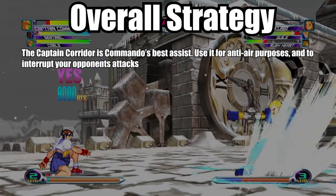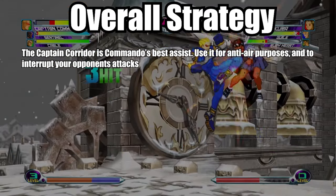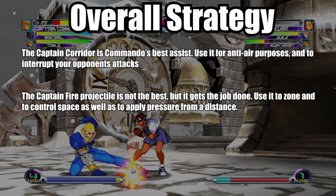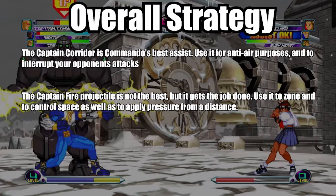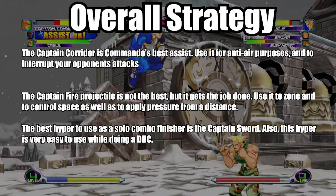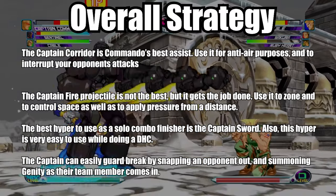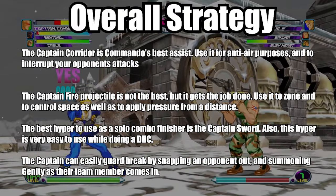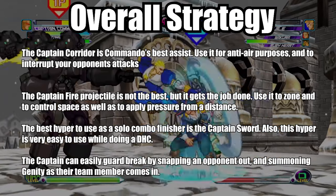The Captain Corridor is Commando's best assist — use it for anti-air purposes and to interrupt your opponent's attacks. The Captain Fire projectile is not the best, but it gets the job done; use it to zone and control space, as well as to apply pressure from a distance. The best hyper to use as a solo combo finisher is the Captain Sword, and this hyper is very easy to use while doing a delayed hyper combo. The captain can easily guard break by snapping an opponent out and by summoning Ginzu as their team member comes in. Whenever using Captain Commando as an assist, make sure to use the beta one — the fierce punch Captain Corridor.